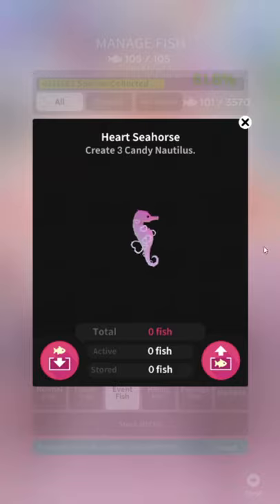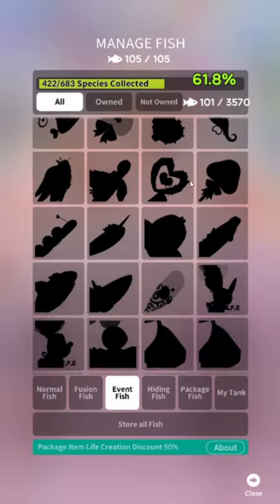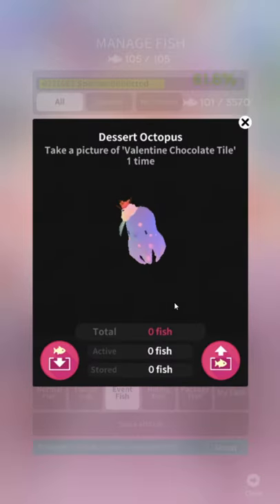Heart Seahorse. Look, the goddamn unlocks are the exact same every time — create three candy Nautilus, make a tile, take a picture of the previous fish. That's all there is, it's always the exact same. I really don't get why people ask me for these guides.